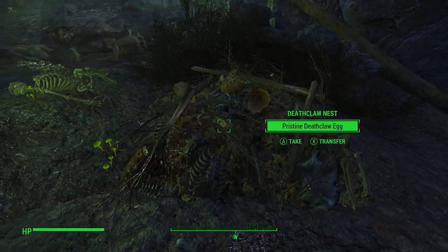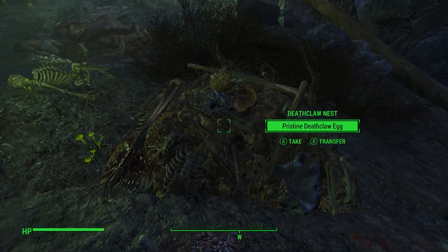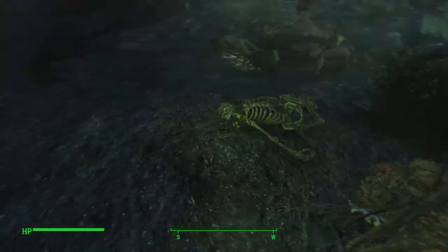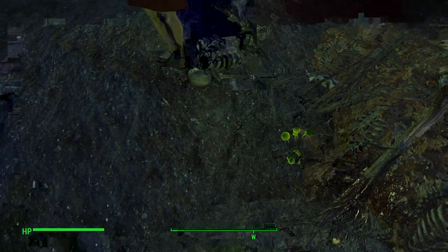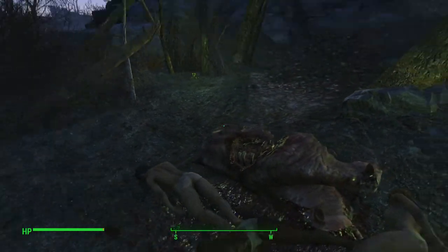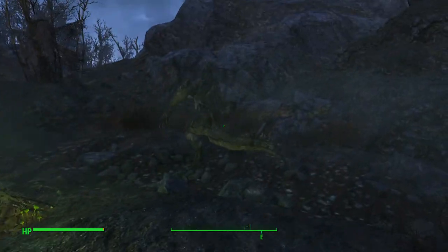Down here you will find the Deathclaw Nest. You'll find a pristine Deathclaw egg, and the Deathclaw Gauntlet will be sitting right there. It's semi-easy to miss, but it is right here. There will also be some people nearby for you to loot who actually have some nice stuff.